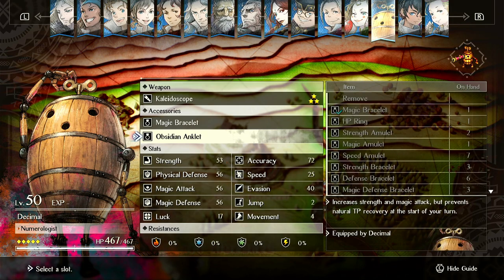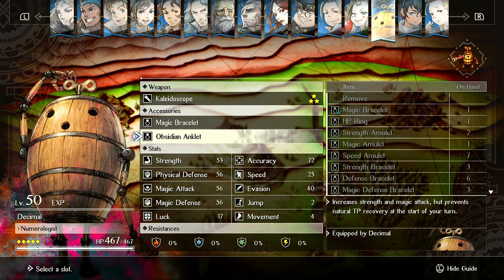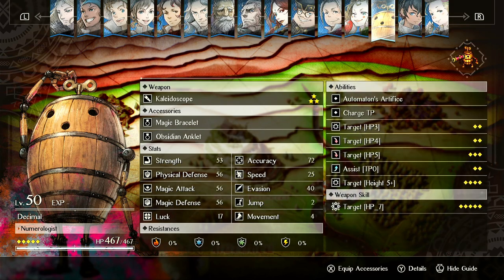There are few exceptions. In the case of Decimal, he's the only unit who can really make good use of Obsidian Anklet. And he's a hard unit to use — he doesn't cleanly fit into team comps. You have to run batteries to use him, and otherwise he's just getting half turns, which is terrible.